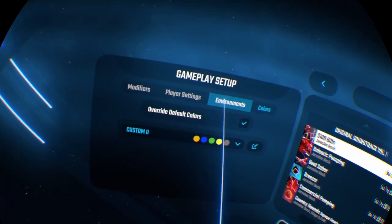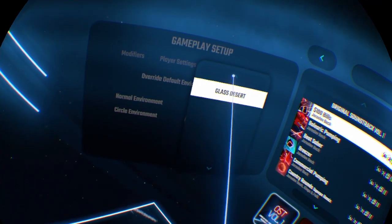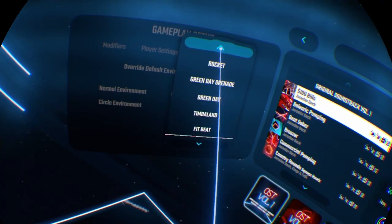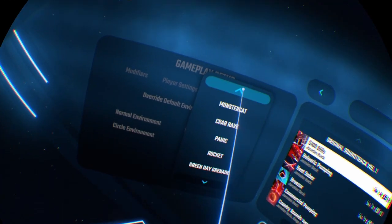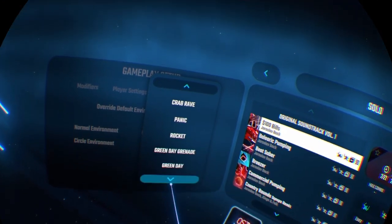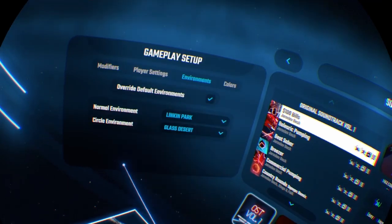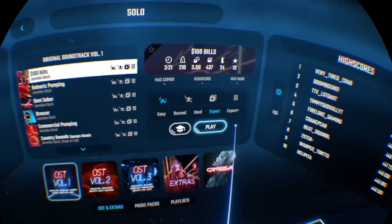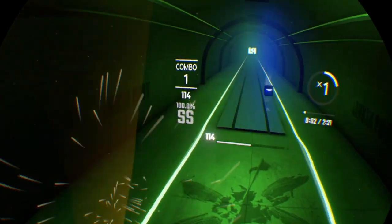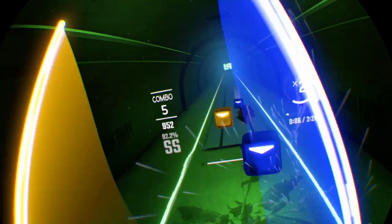There's also something you can do in Environments — you can change what the background looks like. Even if you don't own the pack, I like to use the Linkin Park tunnels environment because it looks cool, and as you can see it also changes the colors.